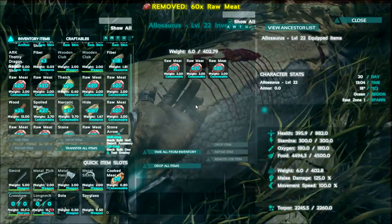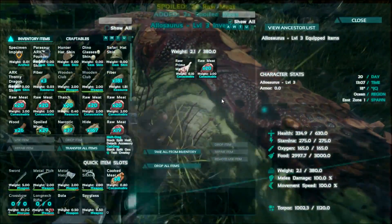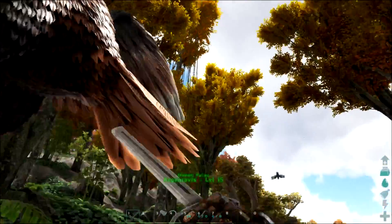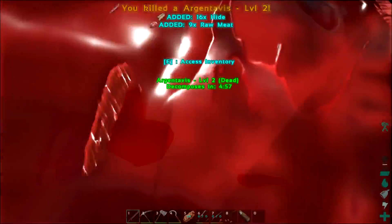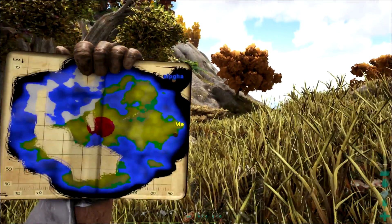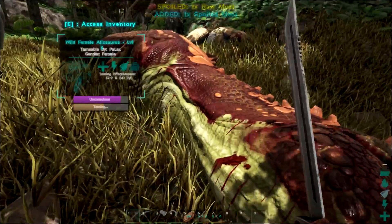Be my friend. Torpor is going down pretty slowly. This one is almost mine — it's only level three, but still. I've only got four more shots here. Be my friend — if you don't fall unconscious in the next couple of shots, I'm going to have to chop you up and feed you to your friends. Last shot, buddy. This one is obviously going to tame for me.